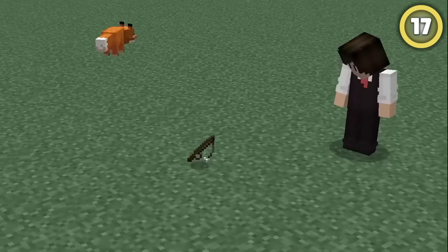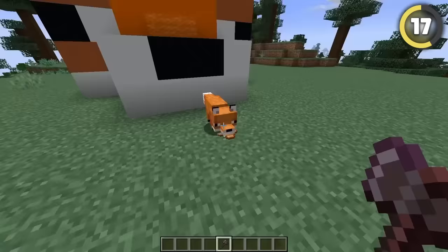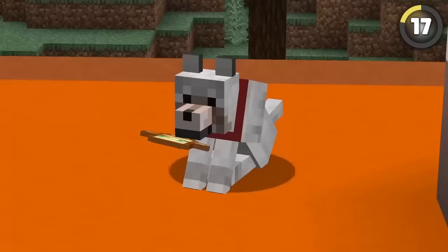It's obviously super cute that foxes can pick up and steal your items, but did you know they can actually use them too? If you try killing a fox while it's holding a totem, it won't die and just runs away from you.